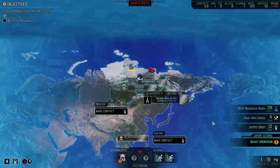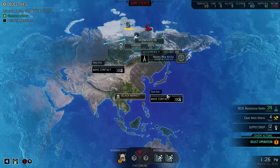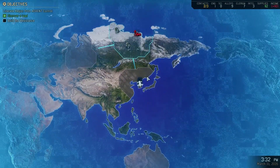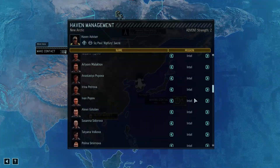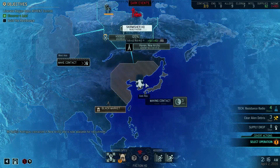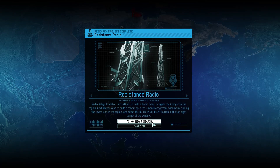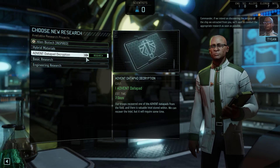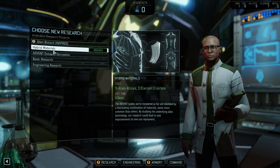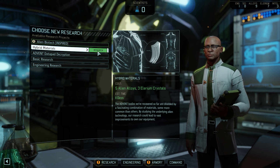We need to make contact somewhere else - we've got six recruits. I think we're going to go down to East Asia, or we could get to Europe in three to four days - let's do it. This gives us more missions to unlock, which we need, because Advent are going to be very interested in up here since we're doing a ton of missions there. Research is taking so long because we still don't have a scientist. We need hybrid materials - let's prioritize that.